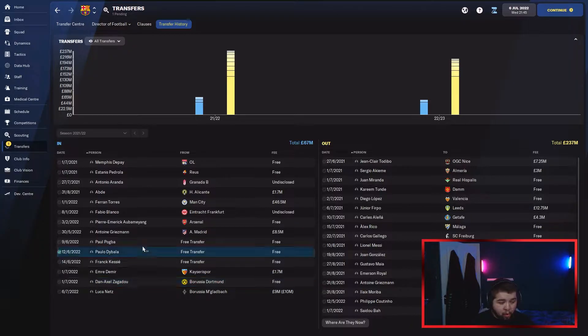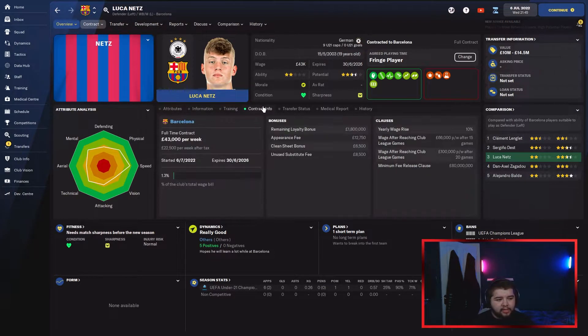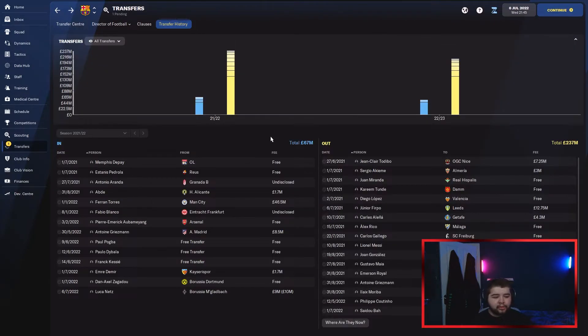There are three world-class players there and one up-and-coming defender with a ton of potential. We also signed Luka Nets for a fee of about 10 million. This guy is a good left-back when it comes to growing — he's not there yet, but the whole point of this is bringing in players that aren't on a lot of money per week and developing them.